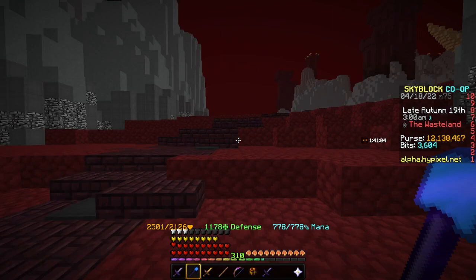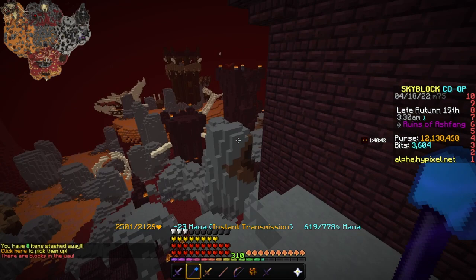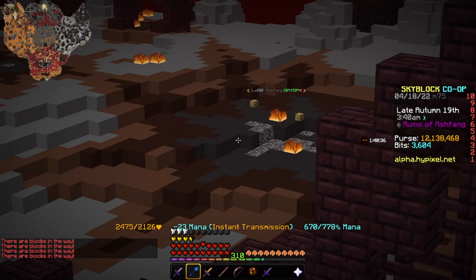First off, where is Ashfang? Ashfang is near the Skull. If we look on the map, we can see it's like the top-ish area, right past Volcano from Spawn. If you go to the right, you'll see a bunch of ghasts, and with them in this little cave den, we will see Ashfang. Ashfang is a blaze that has 50 million health and is very, very weird.